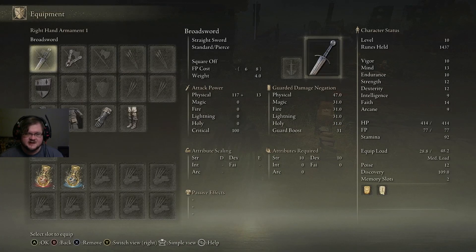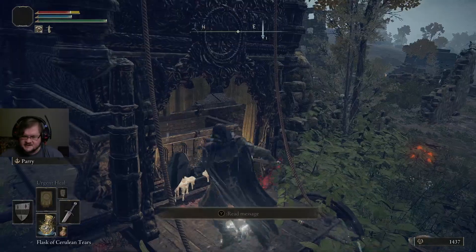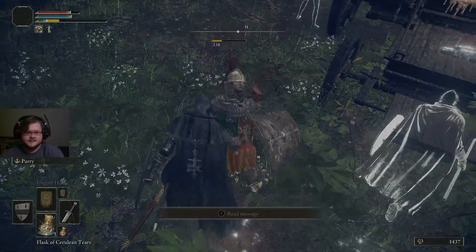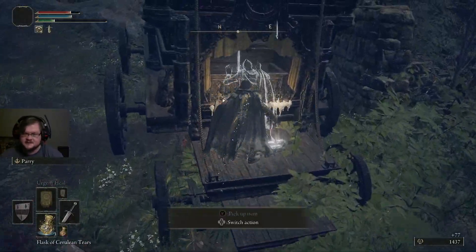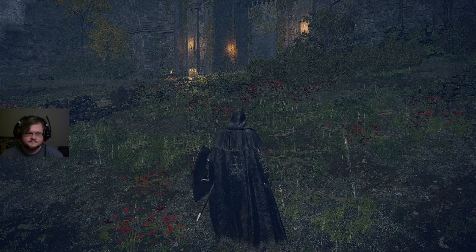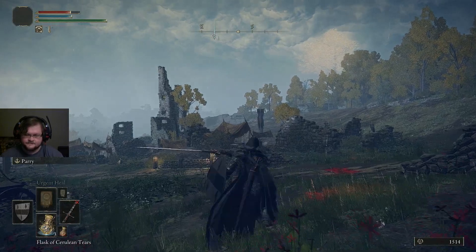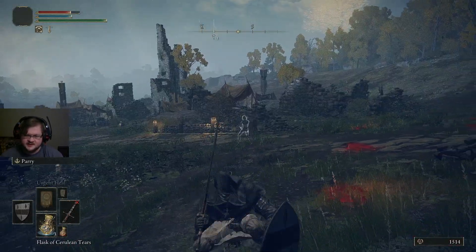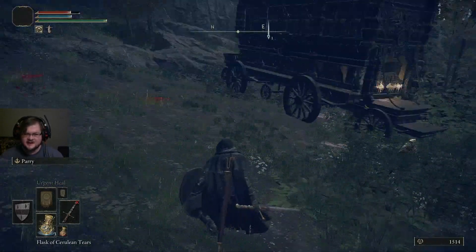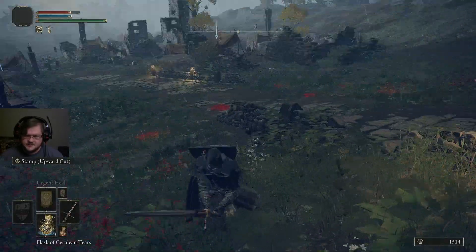Let's say you've gotten a little further in the game and you want to use something other than a broadsword — maybe you want to test out a larger weapon. Well, there's a two-handed sword in here. We'll kill this guy and grab it — the Lordsworn's Greatsword. We can swap to that. We can't use it one-handed but we can look at its moveset — it's a four-hit combo instead of a five-hit. We can two-hand it, which is what we have to do to use this, and then we can use our heavy attacks as well.